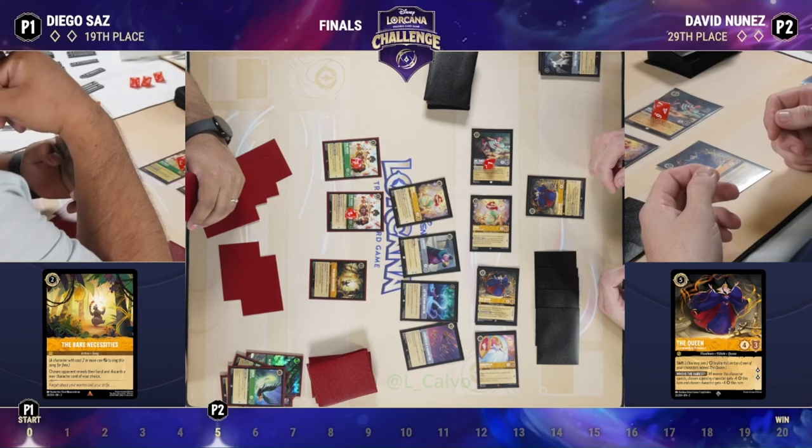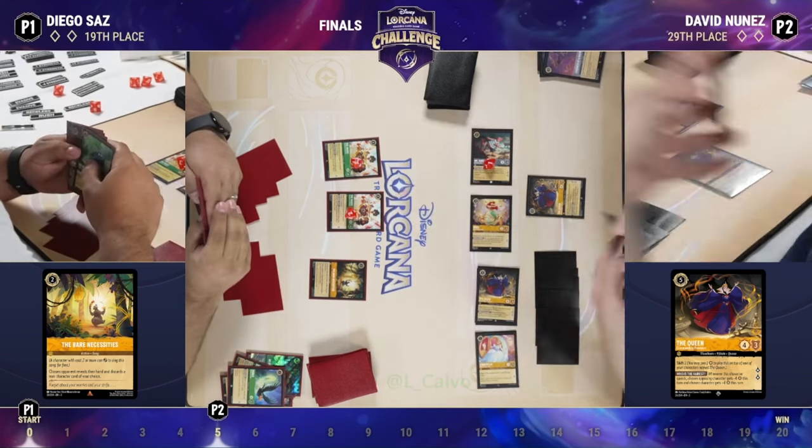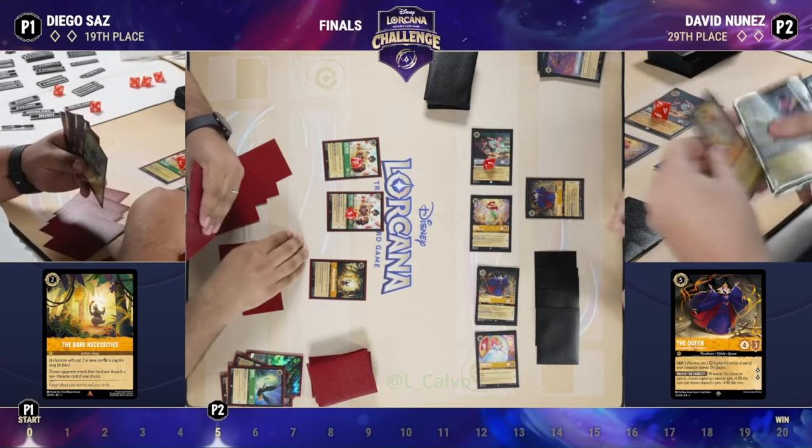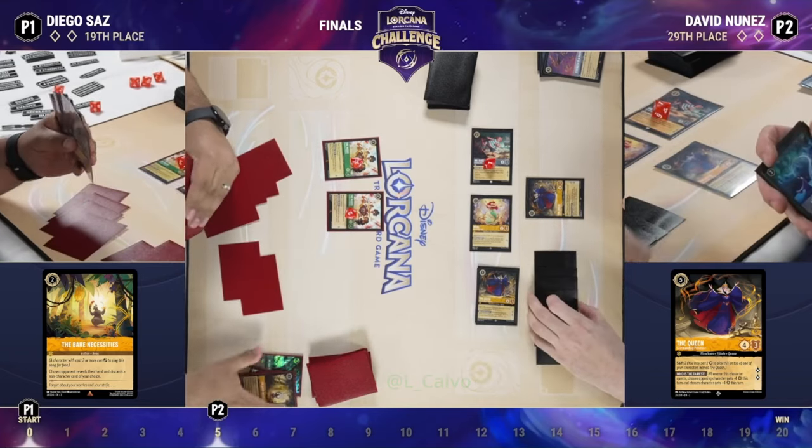It's an interesting choice — one Strength of Raging Fire is clearly better as far as damage goes and it is inkable. The other one gives David a song in his hand when he plays it, which is Let the Storm Rage On. Here though, we're choosing to take the inkable Strength of Raging Fire.